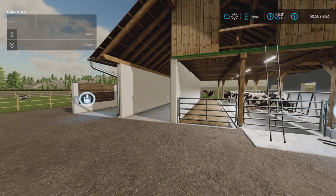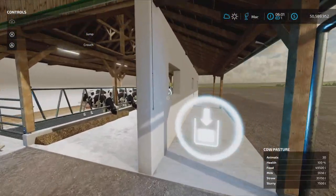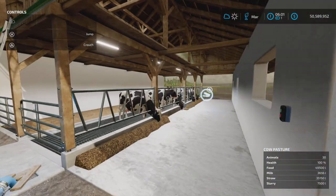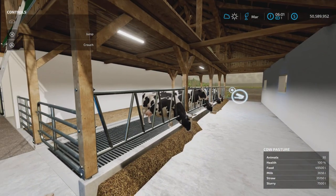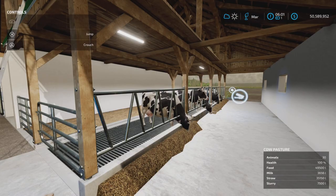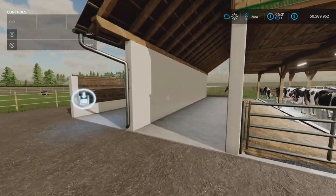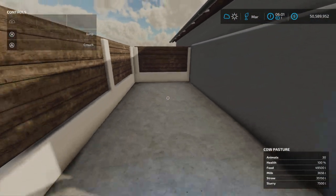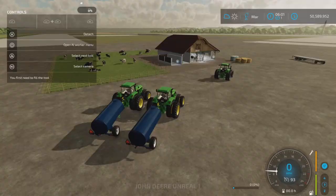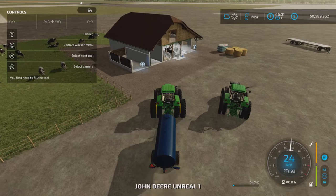All right, so here we are one month later. Let's look at our capacities in here. We have milk and slurry showing up. Food has gone down a bit, straw has gone down just a little bit, so everything's fine there. It has totally enough capacity. No manure visible yet, so let's test out the milk and slurry triggers.